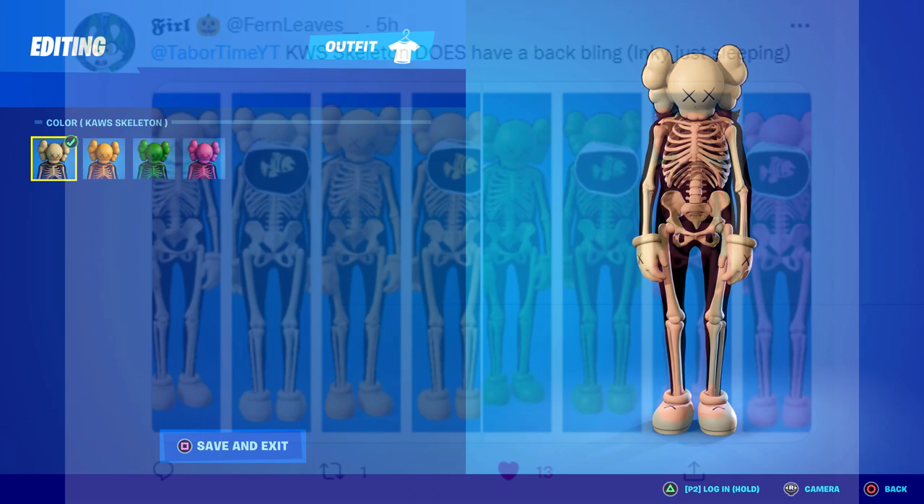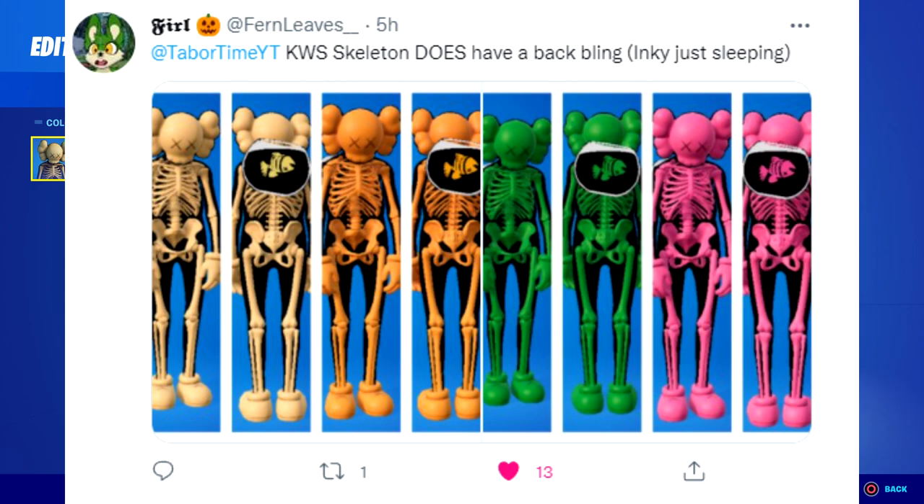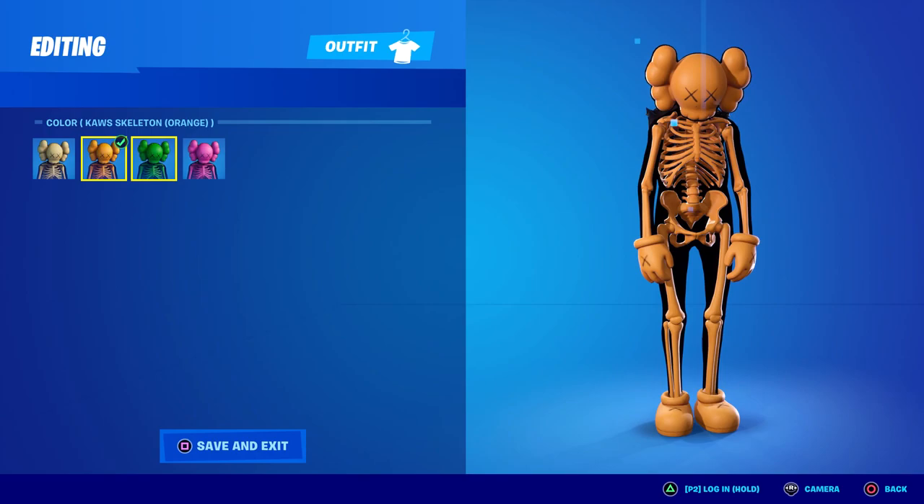Her name is Fern Leaves and she said the Cause Skeleton does have a back bling — Inky, just sleeping — and she provided me with images. Look at that, it matches amazingly. It's almost like they literally built this back bling for this skin, but obviously it's meant for the tuna fish in the battle pass. How cool though — thank you so much Fern Leaves for showing me this.